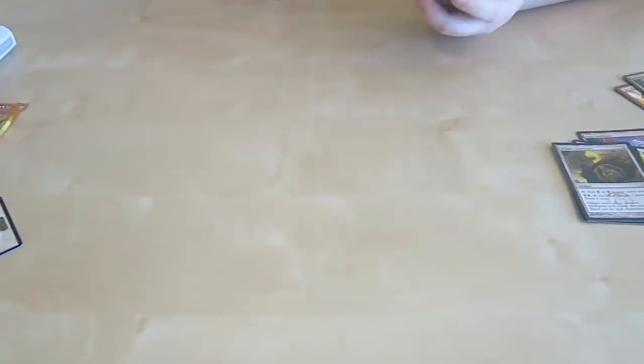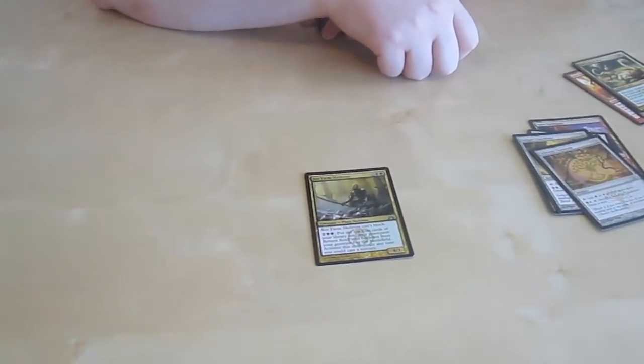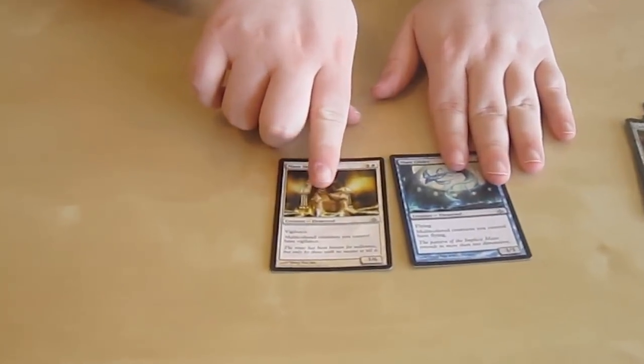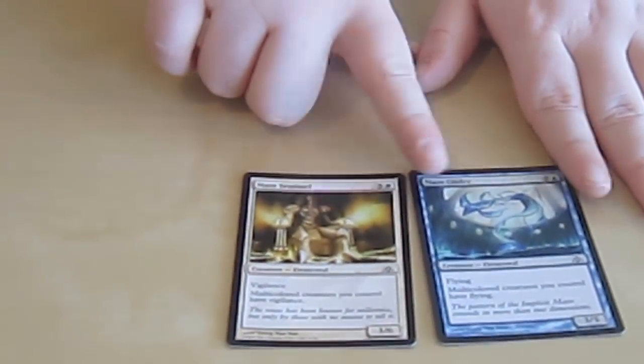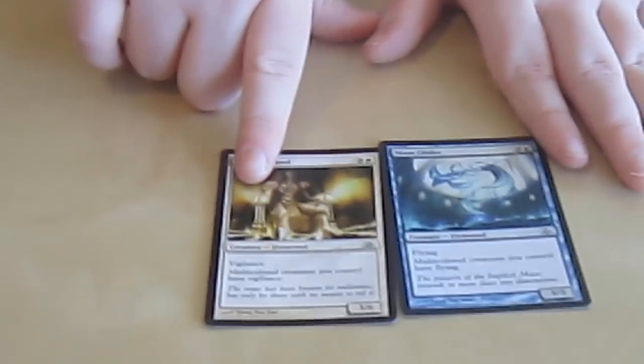Also Dimir Cluestone and a Rot Farm Skeleton — a 4/1 that lets you pay the cost, dredge 5 cards, and put him back into play. Really good at persisting, and he has his niche place in limited. He's above average for sure. Also two more of the maze cards — like the Maze Rusher we just saw, which gives hybrid-colored creatures Haste. These give Vigilance and Flying respectively to multicolored creatures — 6-mana bodies for a 3/5 Flying and a 3/6 Vigilance. The blue one is definitely better than the white, but they're both decent creatures by themselves.